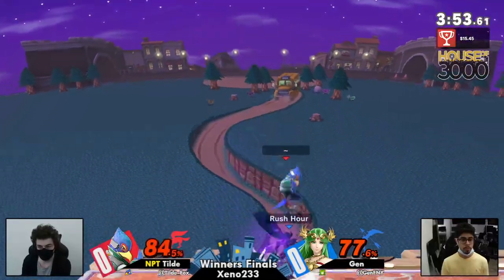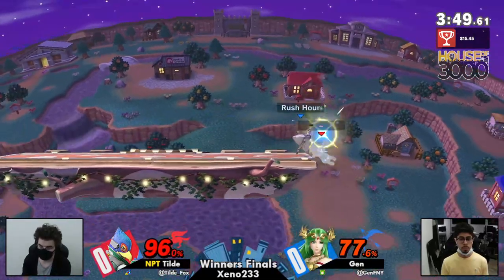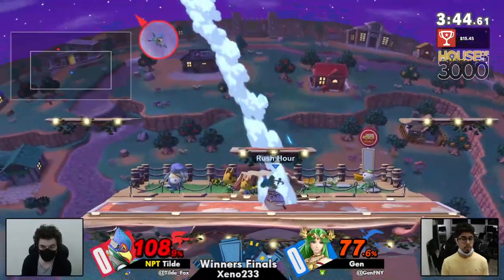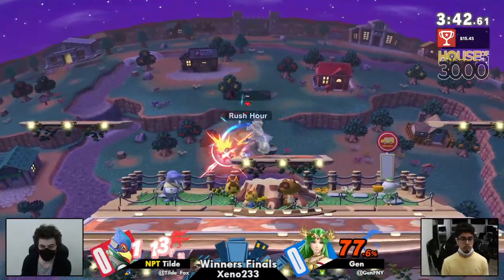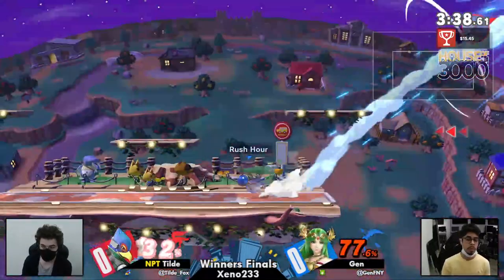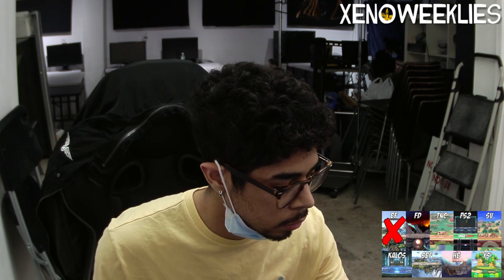Up throw — Jen coming down, no hesitation on that nair. Applying the pressure with these back airs once again. These big hitboxes really pushing Falco to the limit, pushing him to the edge. Tilde trying to sneak in with a double jump air dodge, but Jen calls that out with the back air swiftly. Just an easy, clean ending there — it was a close game the whole time.